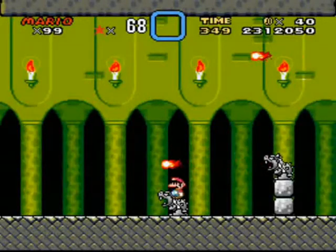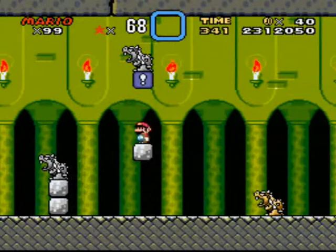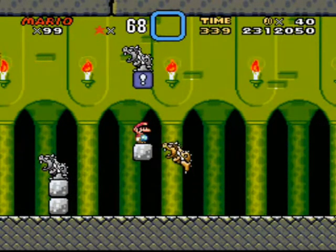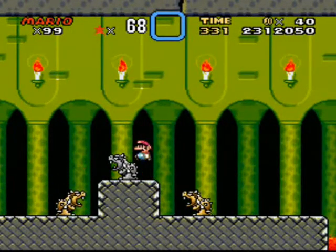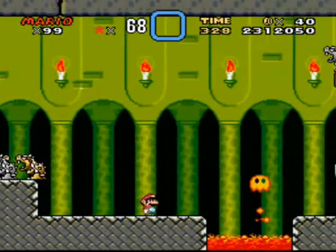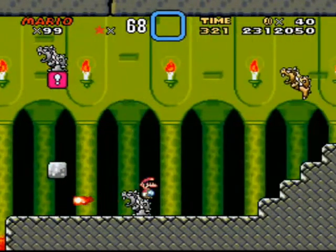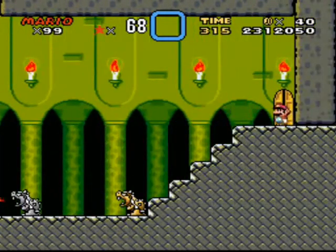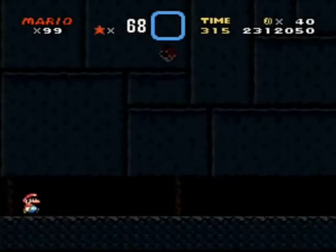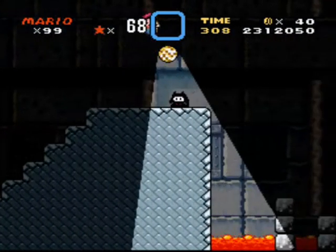Now we'll go through door seven. Careful of the fireball. These gold guys, I think, are more of a threat than the silver ones. I almost fell off the edge. This should be safe now. A little bit challenging, but not too bad. Suicide again. Disco ball.